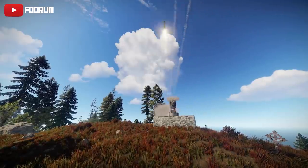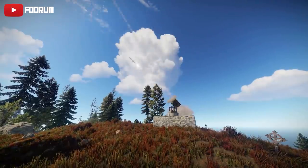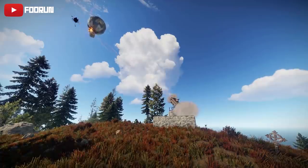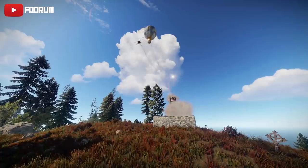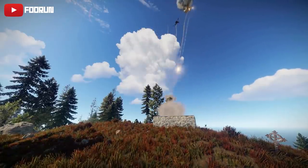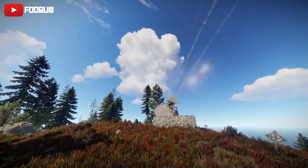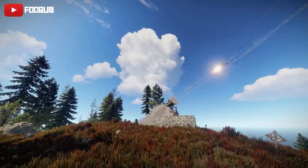They can be destroyed by explosives, guns, or tools, however they can be repaired for metal frags and high quality metal. They must be placed on a foundation or a floor. They take their own special ammo — SAM ammo — which is shot in bursts of six. SAM ammo can be purchased from the compound, costing 75 scrap for six.